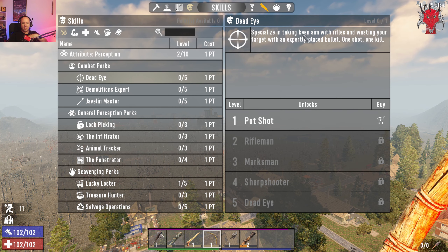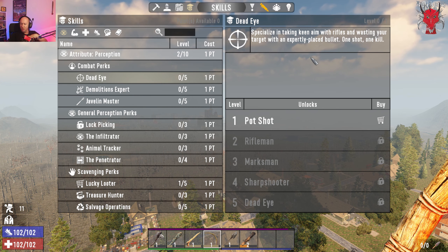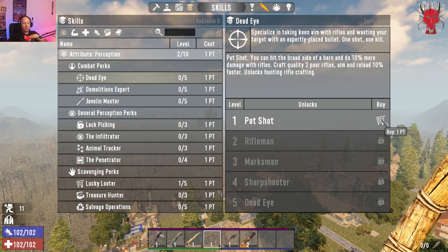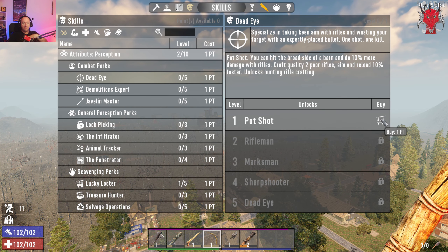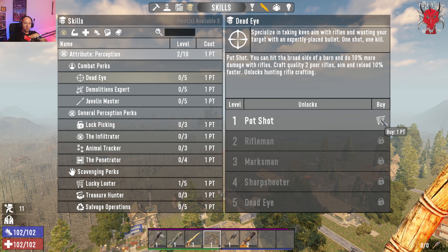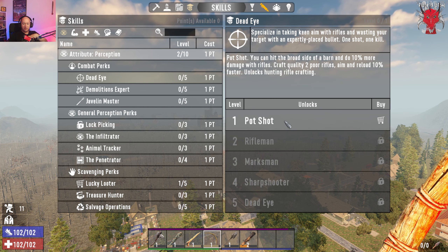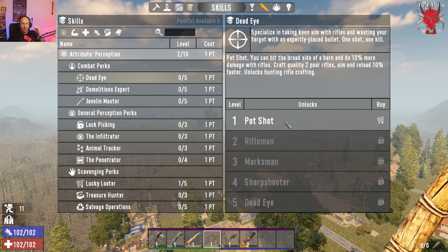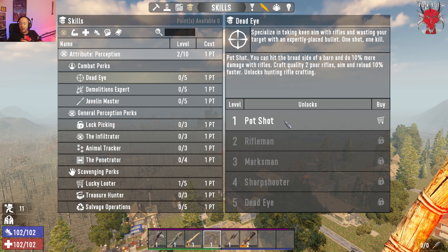Dead Eye has five ranks. It specializes in taking key aims with rifles and wasting your target with an expertly placed bullet — one shot, one kill. At the first rank you can hit the broad side of a barn, dealing 10% more damage with rifles, crafting quality two poor rifles, aiming and reloading 10% faster, and it unlocks hunting rifle crafting.